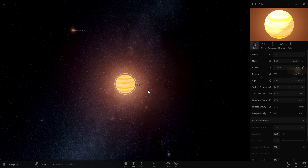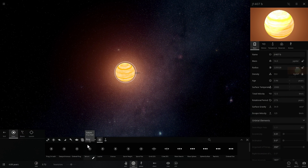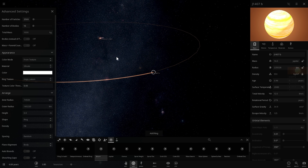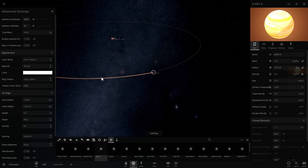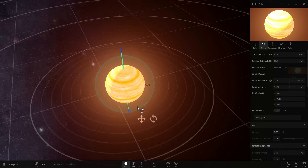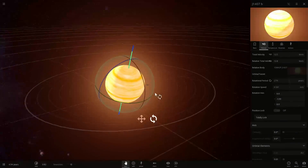So we now have our star — about 90% mass of the sun, a K-type orange medium-sized star — and our gas giant J1407b, lacking one major feature: the massive rings, which are going to be approximately 0.6 astronomical units in size. How do we add the rings? Scroll down to Rings. You can pick presets. Because in yesterday's simulation the rings were not aligned with the plane but at an angle, we're going to tilt this planet to its side a little bit, and then add the rings.